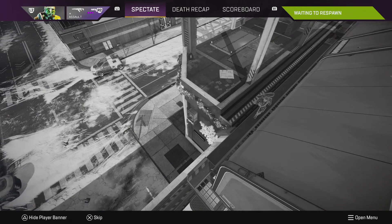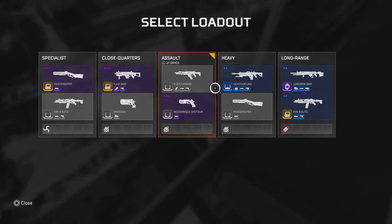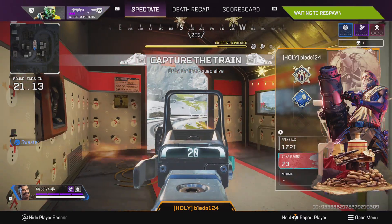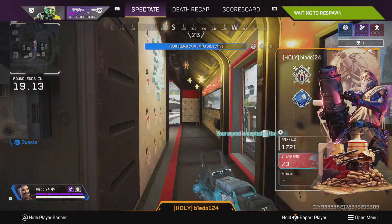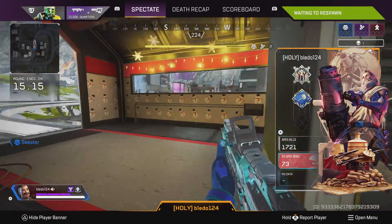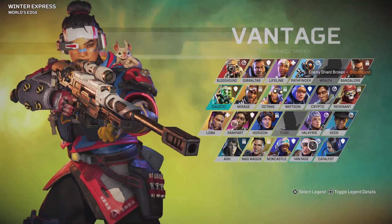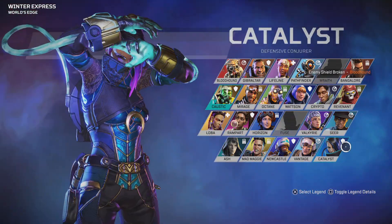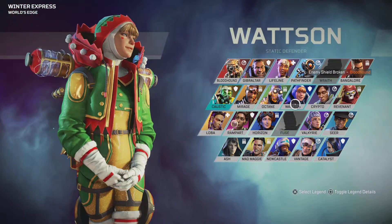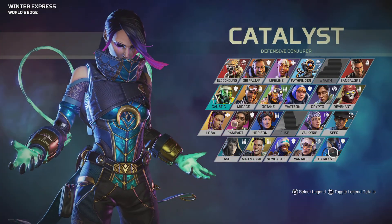So when you die, you can change your legend as well as your loadout. So it's a good mode to test legends and weapons and see which ones you like without the risk of battle royale and the RNG part of it. I'm going to go close quarters this time and switch my legend. I like Catalyst a lot, because of the spikes on the walls — pretty good for this mode. But I'm also a pretty big fan of Wattson. I'll go Catalyst.